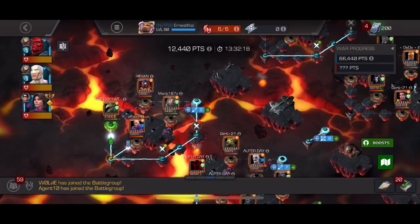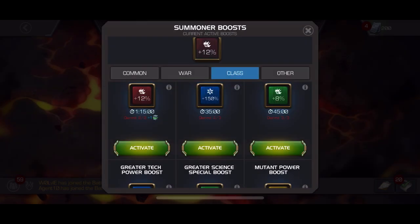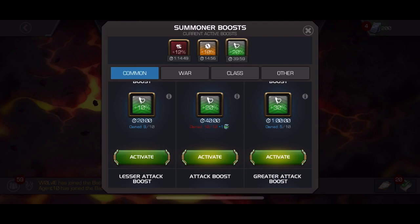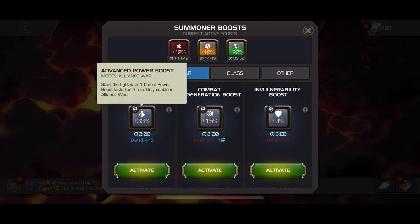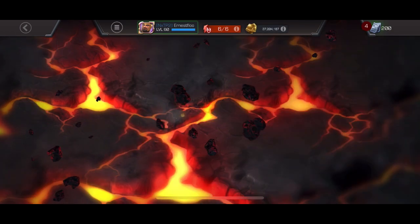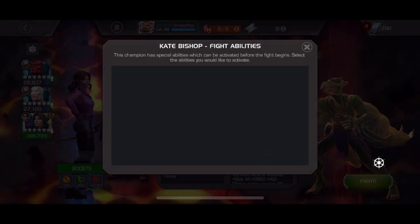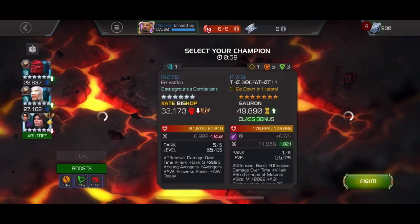I'm going to take on this Sauron right here with Kate. I'm going to be boosting as you can see right now. I usually just like to spend some energy and then go do my fights once my energy is full. I'm going to be using the skill special boost — the big one — and then an advanced power boost, which I'll use once I get into the pre-fight menu. This is going to be a straightforward fight, since I'm starting with a power bar — just throw the special one and make sure to pause the cold snap.